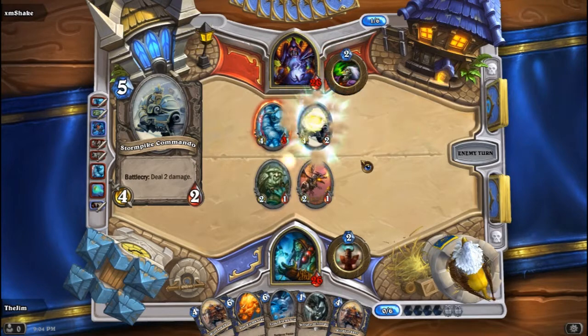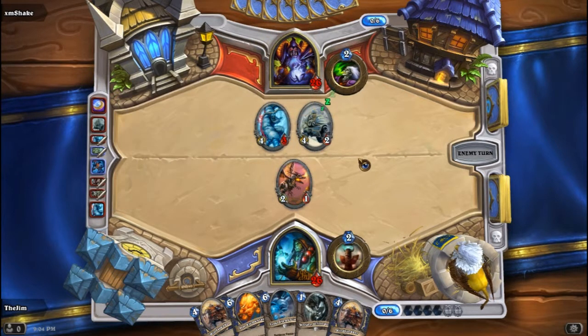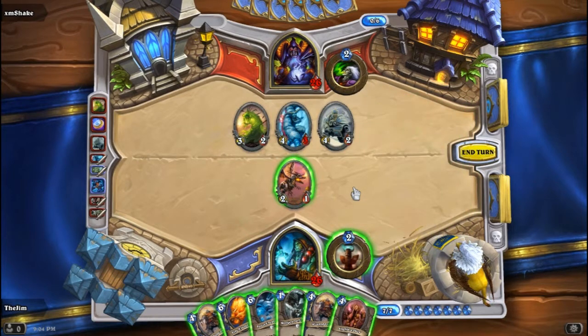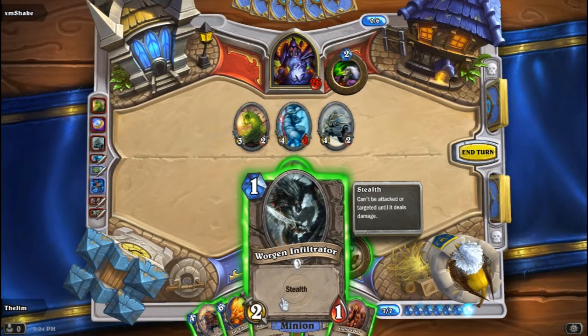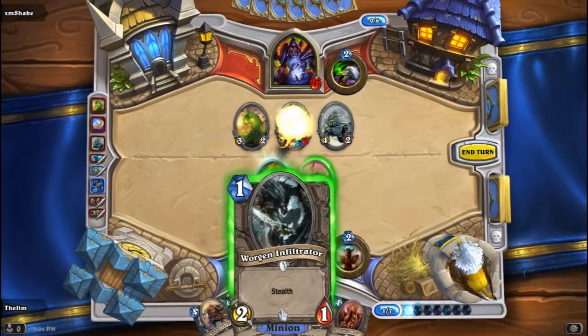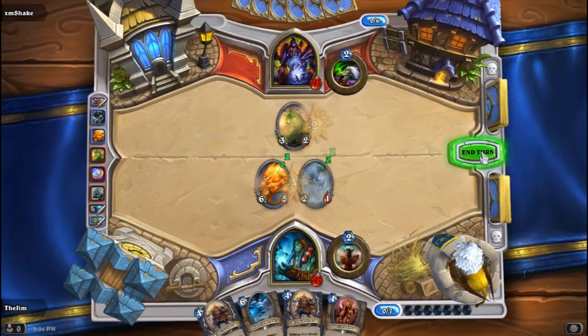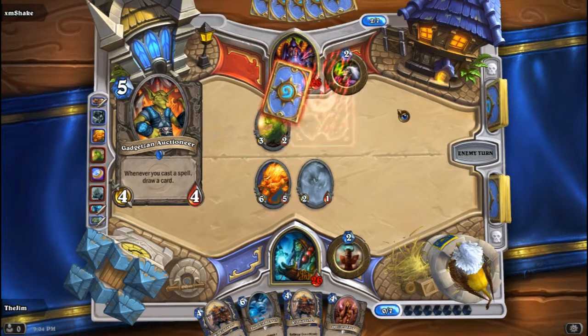I think I may be in trouble. Fire Elemental into Worgen Infiltrator, I think, is the play. I'll drop this guy and take out his Commando - that is a nice trade for me. I think we have officially recovered from my earlier error, unless he does something crazy and just wipes my side of the board, which is perfectly possible.